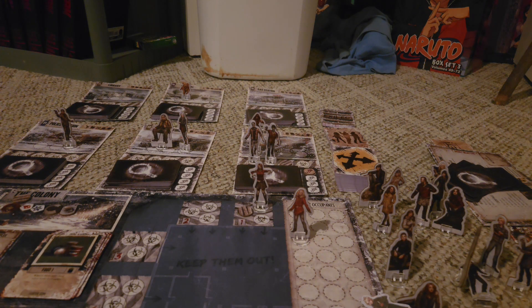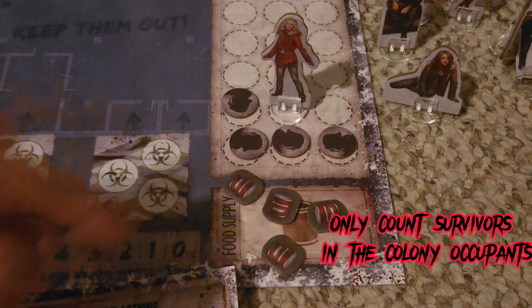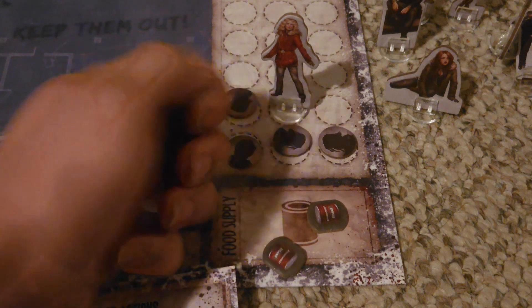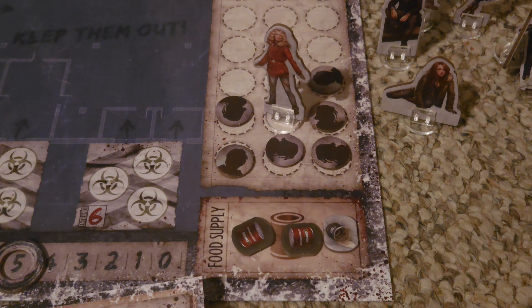When it comes to the colony phase order, it starts like such. You pay food needed to feed everyone inside of the colony — this includes helpless survivors who do absolutely nothing but consume food, and the survivors that players control. The ratio is that you use one food token for every two survivors, always rounding up for an odd number. If you don't have enough food, you are going to add starvation tokens. Whenever you add a starvation token, you drop morale for every single starvation token in the food supply, meaning they will stack and accumulate until morale hits zero.